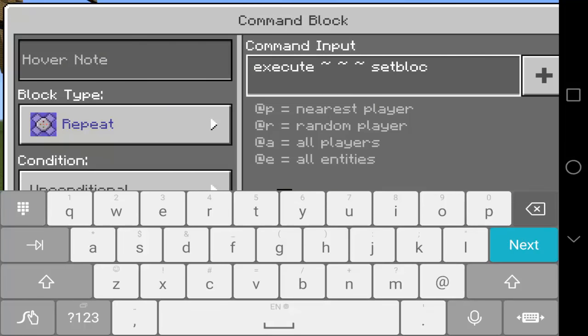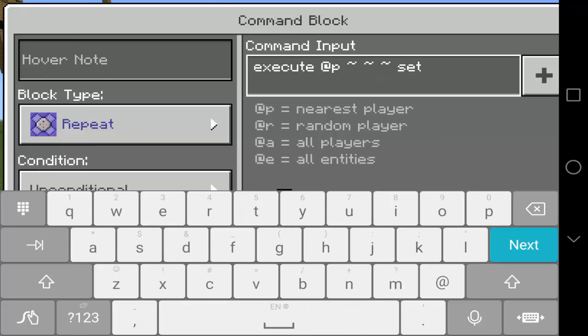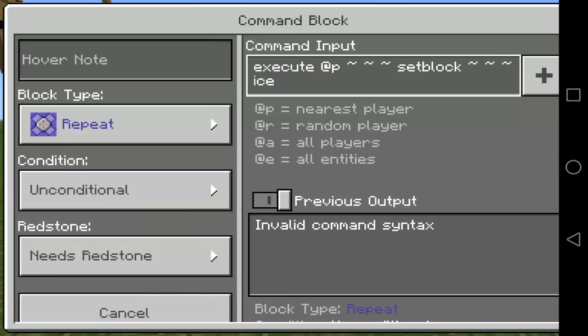So before the 3 symbols, after execute, we need to type at P also. Then type these 3 symbols, and then another command: setblock, and the 3 symbols once again — just 3 — and finally the word Ice. This should work right now.